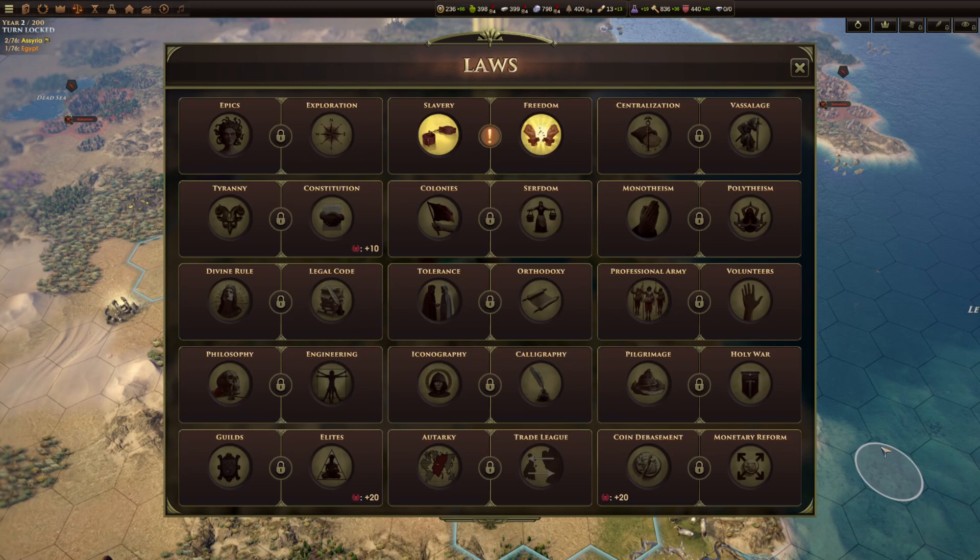A couple of extra points about laws: you might not always want to enact a law immediately when it's available. Civics are used for other things, mainly rushing units, and you might want to rush units more than enact a law in the short term. In the longer term, generally you will want to enact a law — though they have upkeep costs, these are generally outweighed by the benefits.